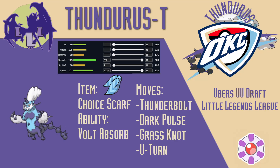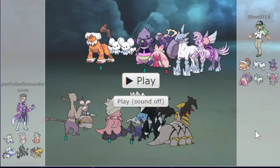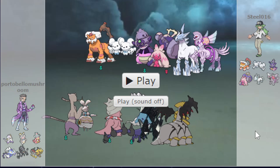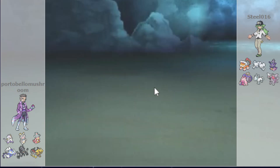Let's get into the replay of the battle and see how I did. Getting into the fight, Steel brought pretty much what I expected: Morpeko for removal, Landorus, Palkia, Tinkaton which I didn't quite prepare for but I can tell it's got to be utility, and he's also got the Glowking-Glastrier core.